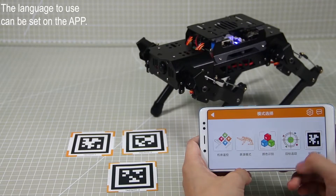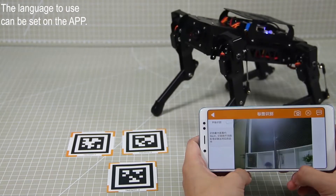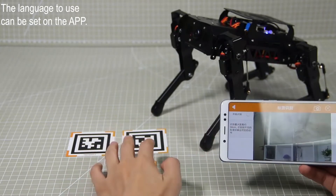We will try other games: tag recognition. When recognizing different tags, PuppyPi will execute the corresponding action. Please take care of the tags included in the package.